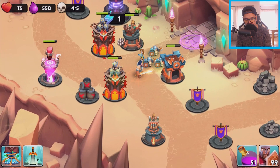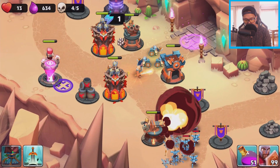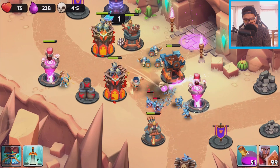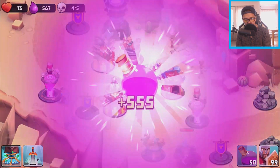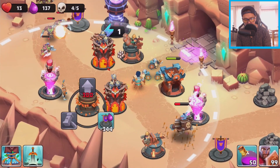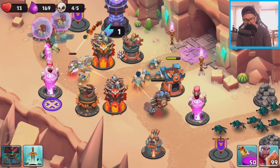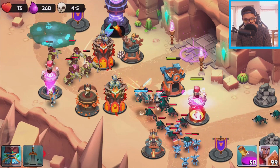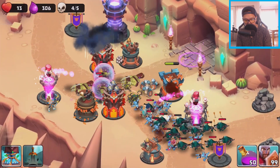We do have a lot of resources right now. Kaolin is laying down a trap and I'm gonna place a magic blast — we're blasting it! Building up, but I need more resources. A crossbow is really really good. We need to keep laying down traps with Kaolin while Lance helps stop those creeps.